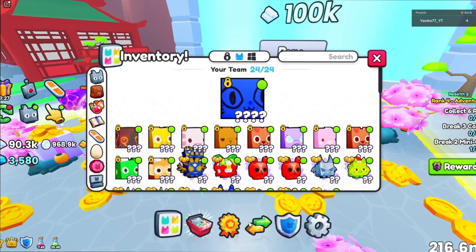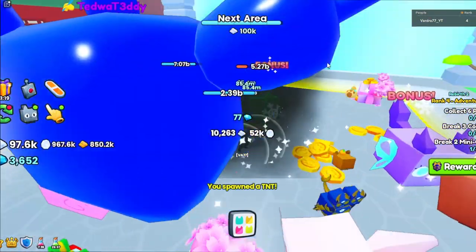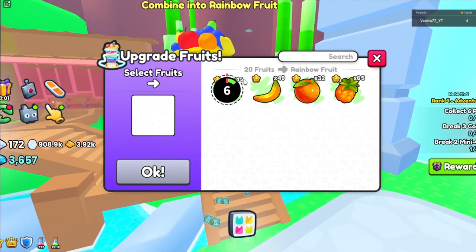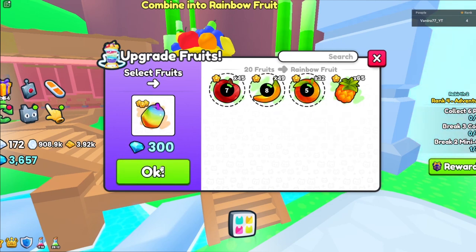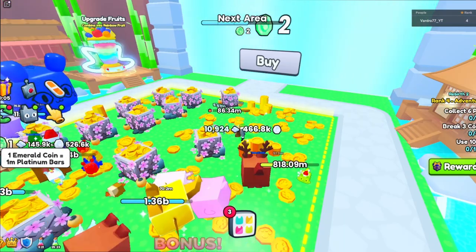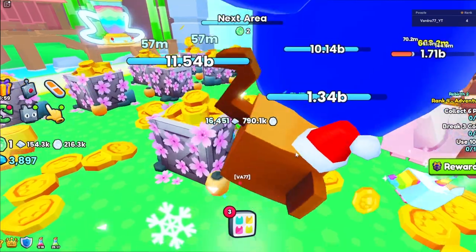Let's use some items here — I'm going to use the TNT because this really speeds up the process. Look at that, we can buy the next area. There's kind of a blender here. You can find apples and it looks like you can get the rainbow fruit from this machine. These are emerald quartz, which is basically one million platinum bars — pretty expensive.